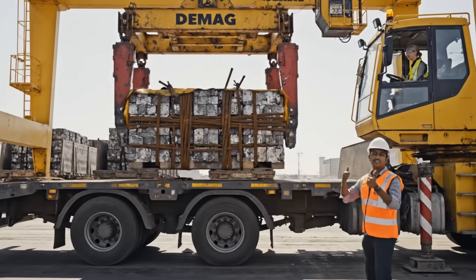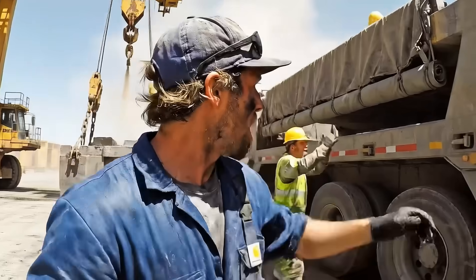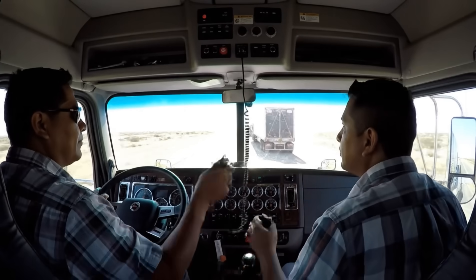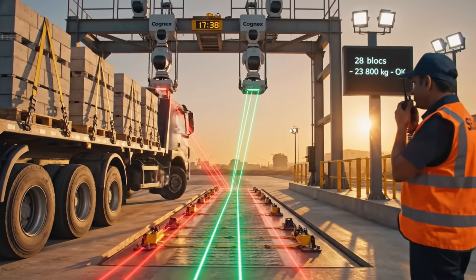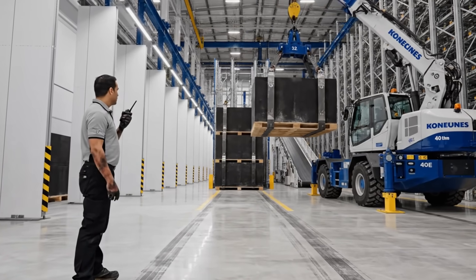Loaded. Ready to roll. Clear. Go! We're rolling out right now to the heart of the operation — you don't want to miss what's next. Loaded. Ready to roll. Fuel stop in 30 miles. Copy. All good back here. First truck clear — send him in. Base 7 full, switch to 8. Copy. Moving.